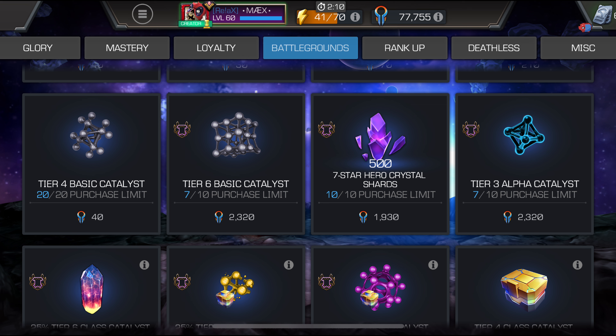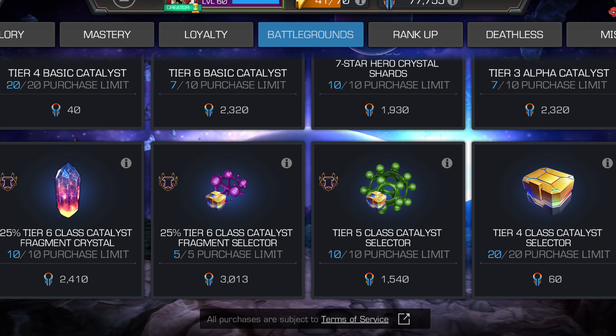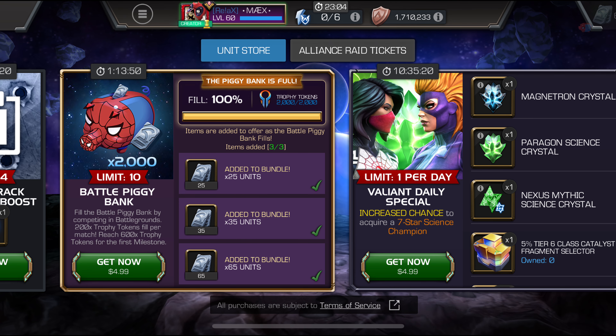You could also collect seven-star shards. For five bucks you get 500 seven-star shards — let's say that's what you decide to go with — and 125 units. I don't think it's a bad deal. As for me, I'm passing on this Piggy Bank cash deal.